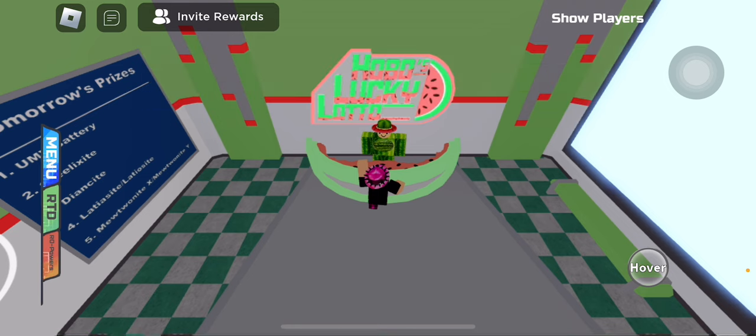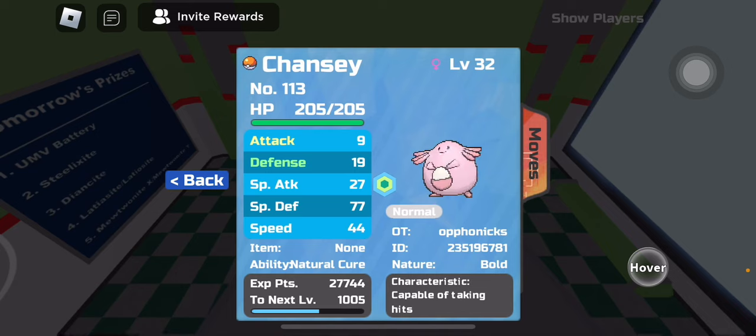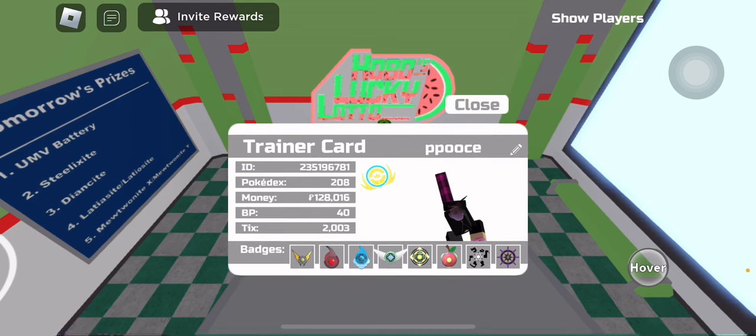As you can see here, I'm the original owner of this Chansey — Oponix, that's my username — and my trainer ID is 96781. So if the Lotto number is 96781, I will get the grand prize, because I'm matching 5 digits — I'm matching all of his numbers.